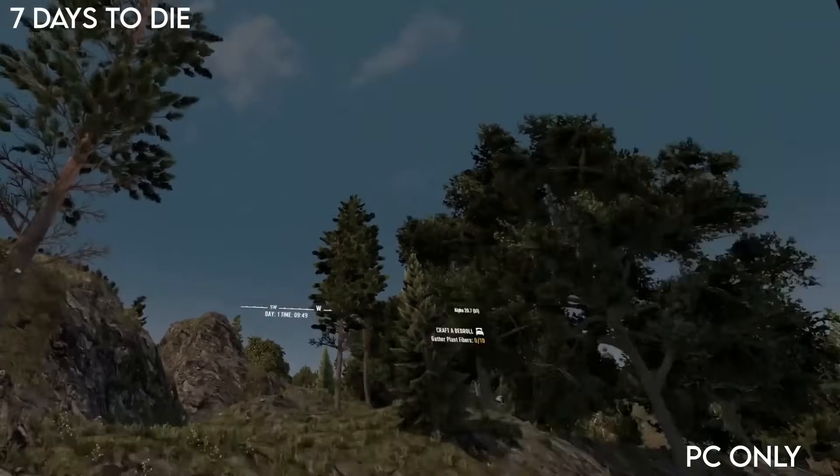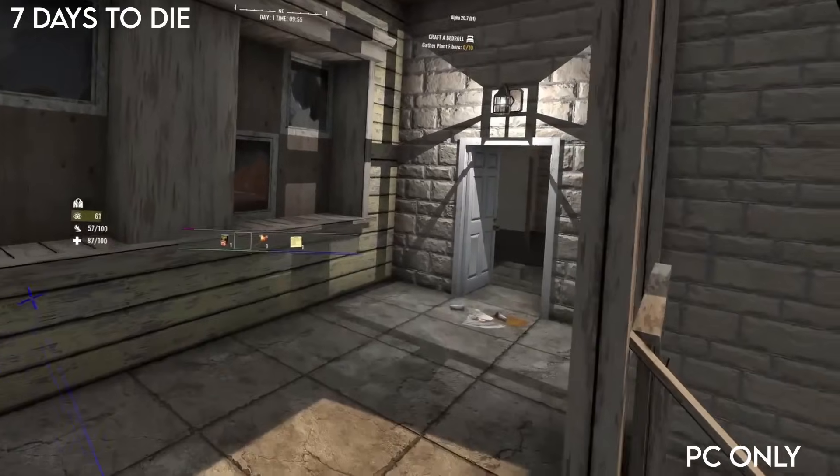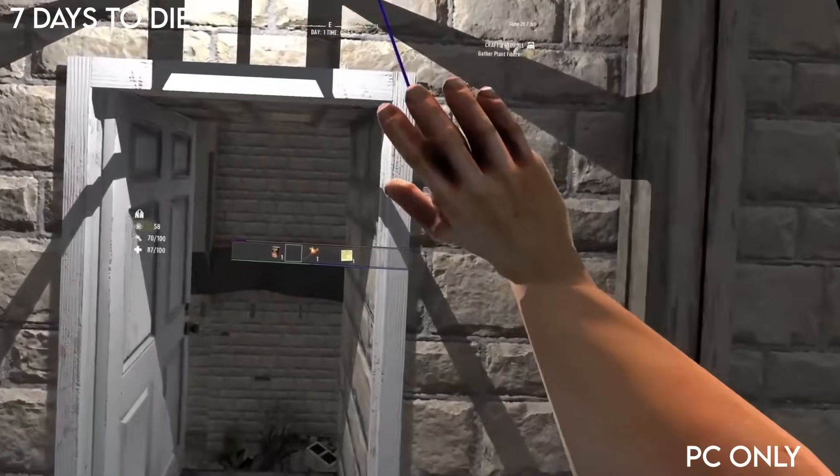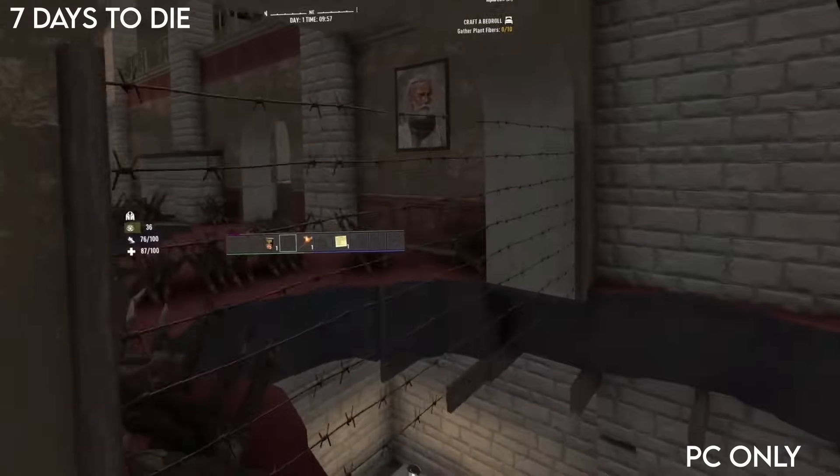Seven Days to Die is a new mod for the open world base building survival game. You've got seven days to scavenge, craft and build a base ready for a wave of zombies to come and attack you. Each seven days more and more zombies come and the game gets harder and harder.